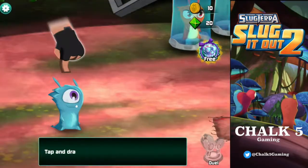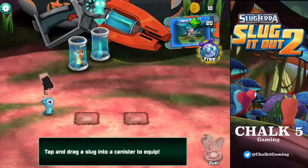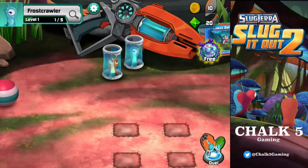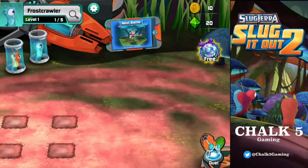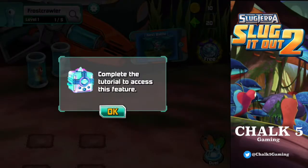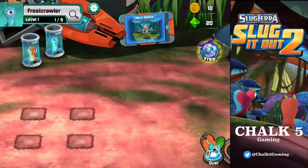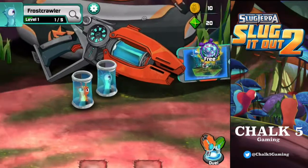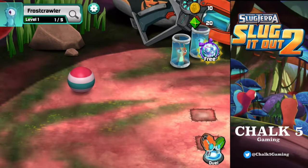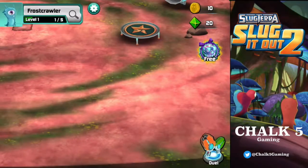We've got Frostcrawler! Look at Frostcrawler — look at him, look at how you put him in the jar. Mental, this is crazy. I'm really dying to know what this free thing is here. Complete the tutorial to access this feature. So next battle — look at the gun and everything here. What is this? The ball? This is sweet. Look at the gun. Wow, I'm well impressed.